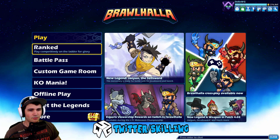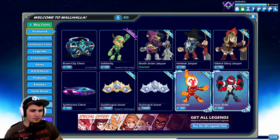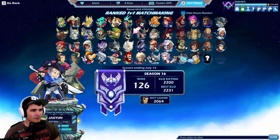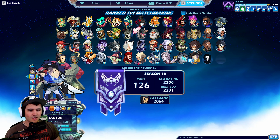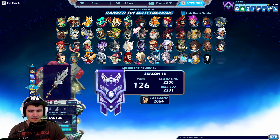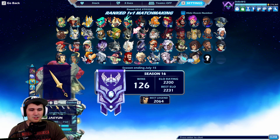We got a skin for the new character, which is pretty awesome. Let's see what it looks like in ranked. I also bought Skyforged colors because I'm level 10 with him, and I bought the Skyforged greatsword. These dark colors look really good — I love them. The sword look is a bit crazy but it's alright, we're sticking with it.